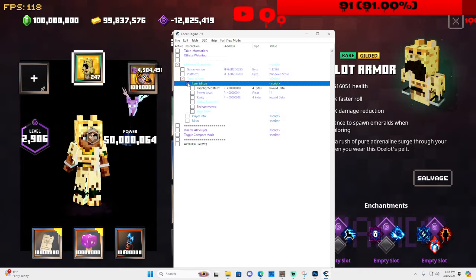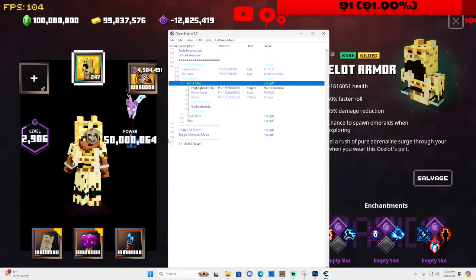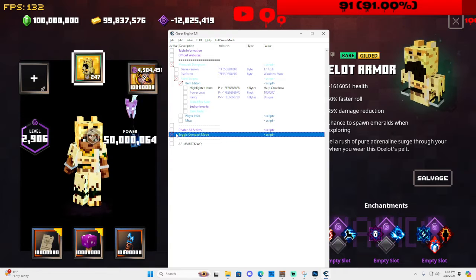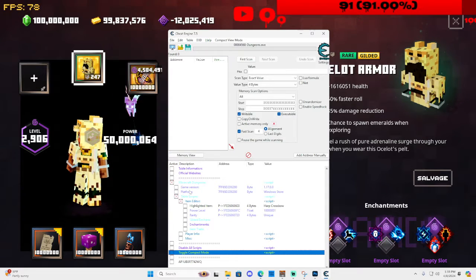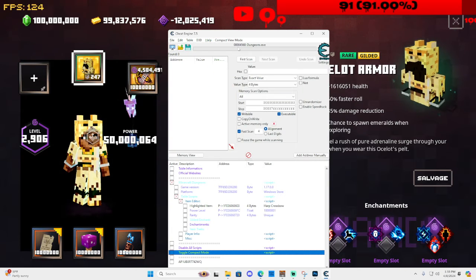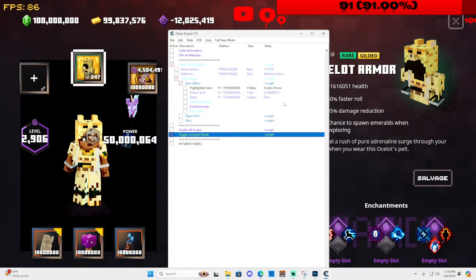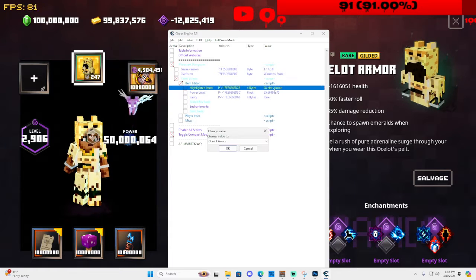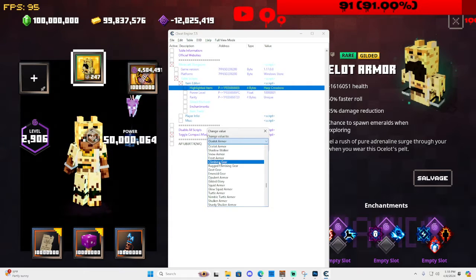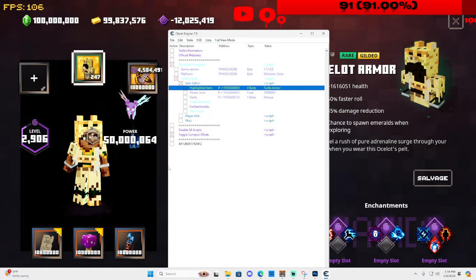Go to Table, then Scripts, then Item Editor. From there, hover over the item. Always keep your Cheat Engine open like this — you can toggle compact mode if you need the values panel, but I'll toggle that off since I don't need it. Hover over the item and click where it says ocelot armor. We're going to change it — let's do turtle armor — and now I have turtle armor on.